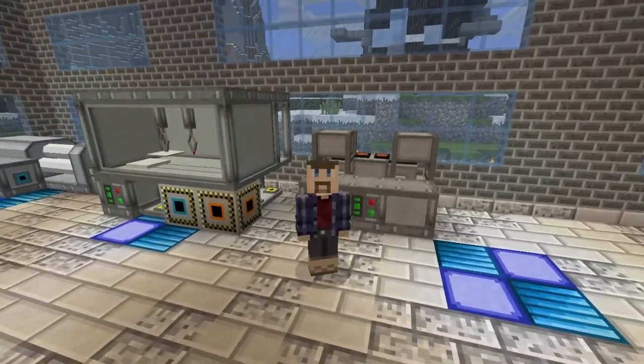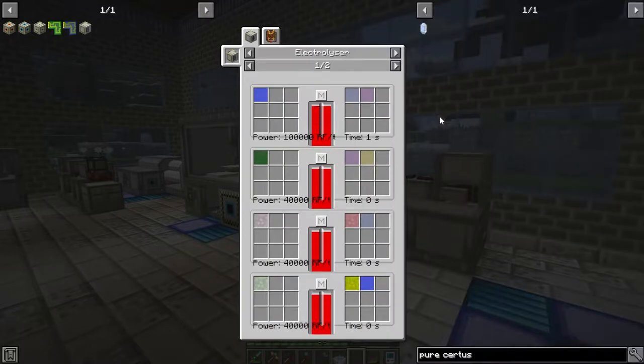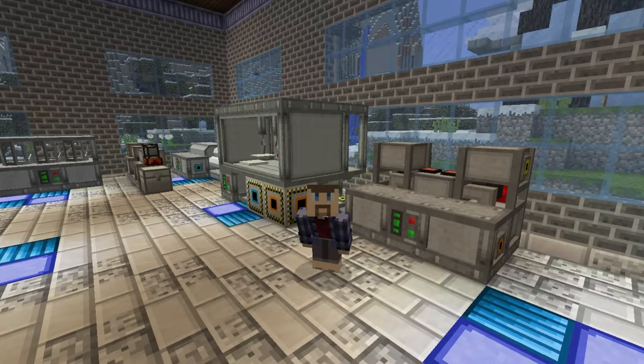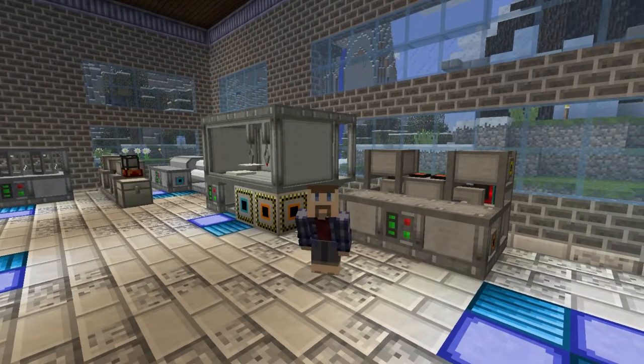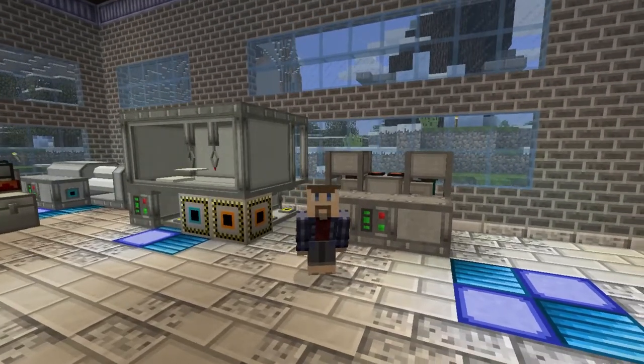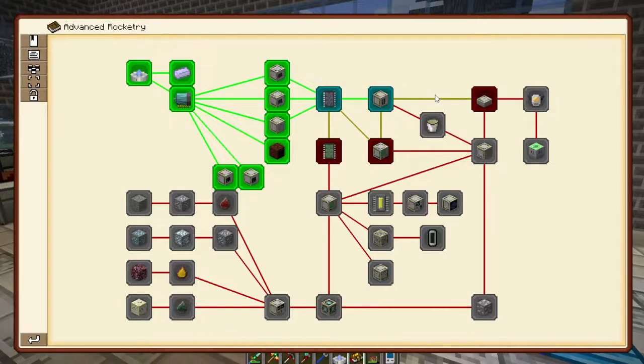Now we've got the electrolyzer made and all plugged in. The main thing is that it's not all that different from the electrolyzer in Mekanism — it can do things like water into oxygen and hydrogen in the exact same way the Mekanism one can, as well as a whole bunch of other fluids. I'm sure there'll be a point to doing this other than just making oxygen later on, or at least I hope, because otherwise I could just use the Mekanism one. But let's move along into more unknown territory.